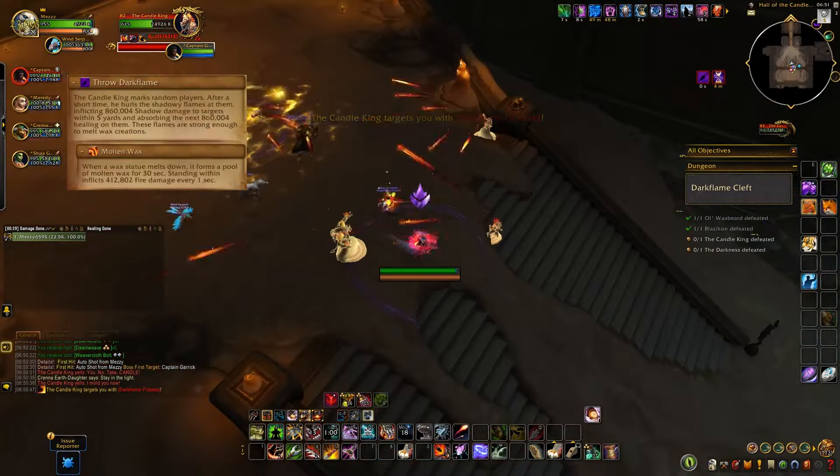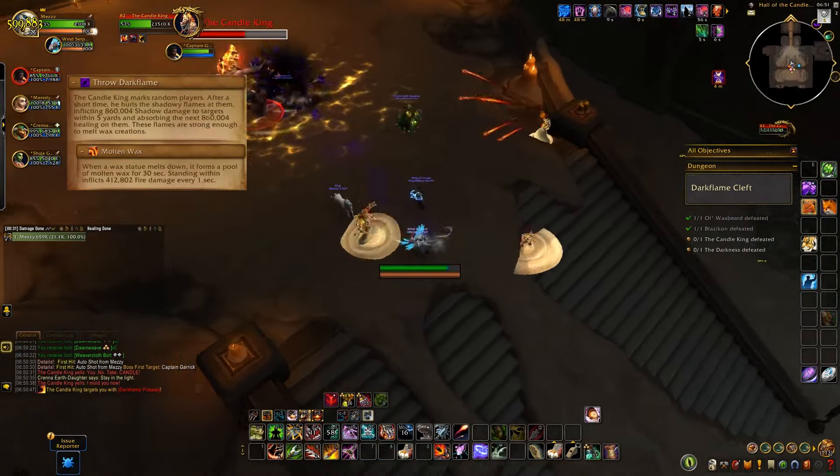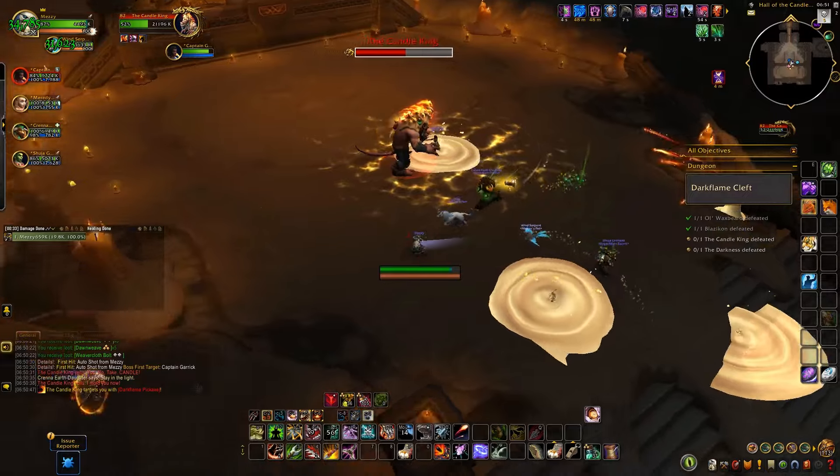When you get the Circle of Throw Dark Flame on you, hug a statue to get rid of it, and don't stand in the wax puddle afterwards.